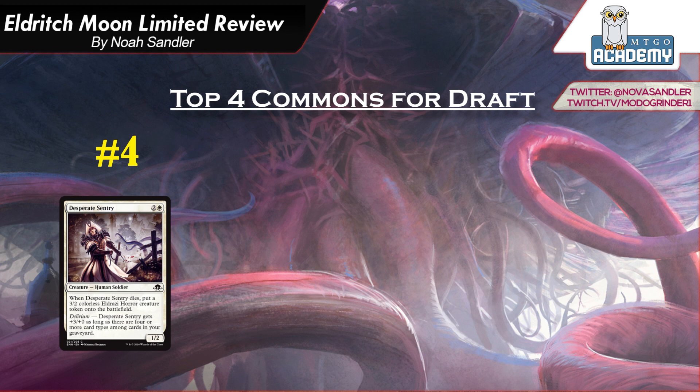On top of that, there's Emerge in this set that allows you to sacrifice creatures to cast a large creature, usually with an as-this-is-cast effect. You want 3 and 4 mana creatures with play abilities that allow you to emerge without losing too much value, and Desperate Sentry is amazing for that. You pay 3 mana on turn 3, turn 4 you put out an emerge creature, and you just get a 3-2 out of the deal. So even if your opponent has removal for the emerge card, you still don't feel like you lost too much.